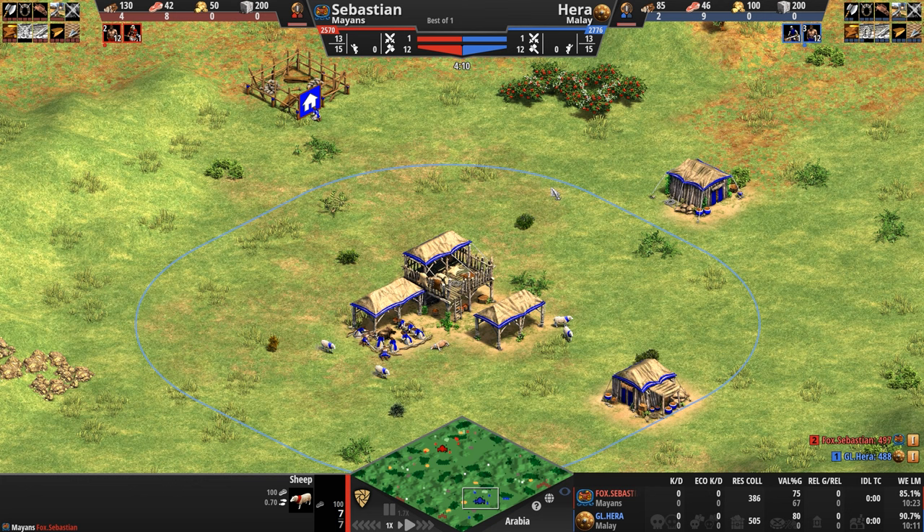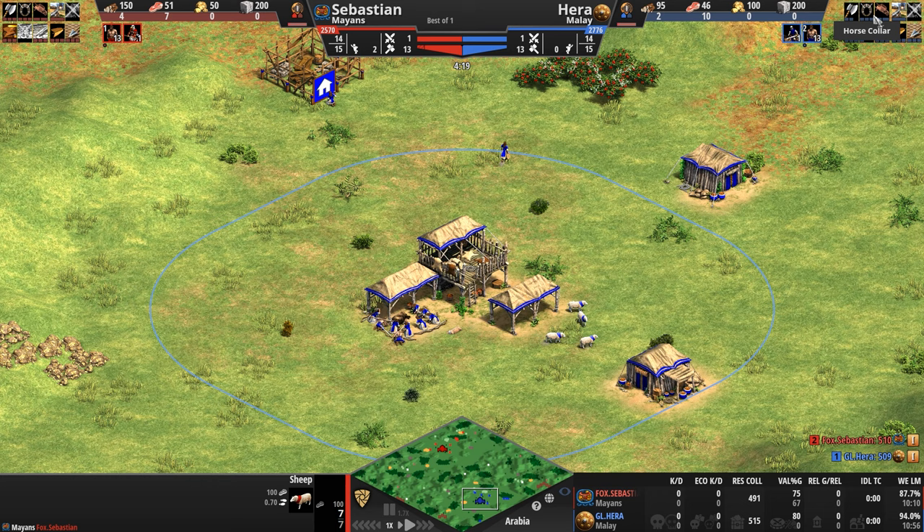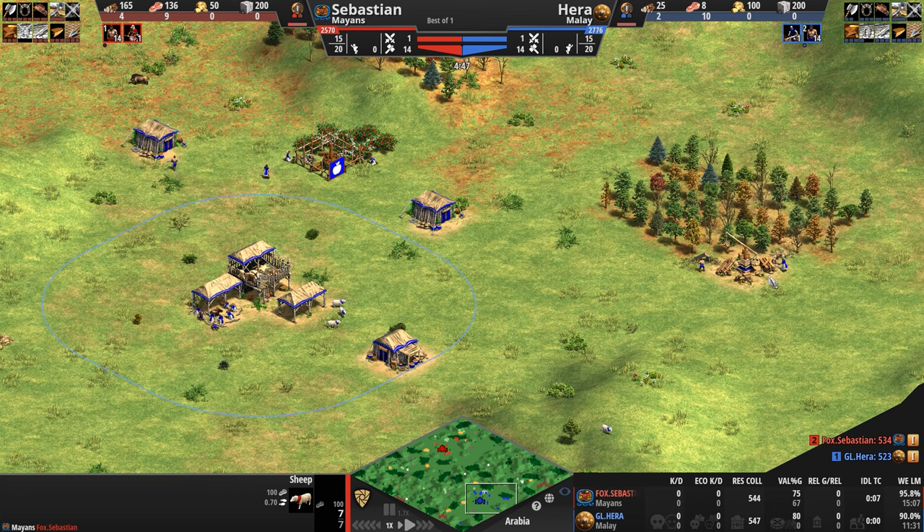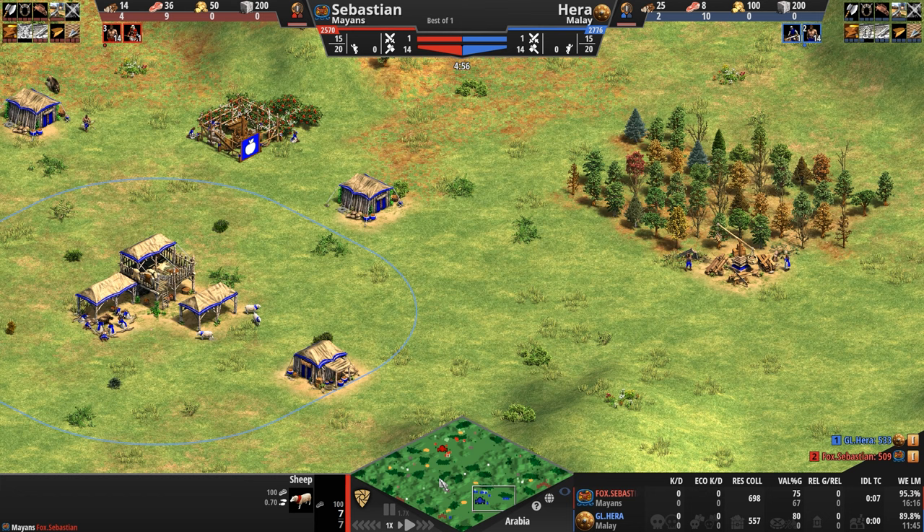So when Hera goes up to the next stage, those three boxes will light up automatically. Their militia line units can be upgraded to cost no gold — only food — which, combined with the Supplies upgrade, gives them a pretty good 65-food two-handed swordsman trash unit, because the Malay do not get champions. Now to help you raid your opponent, the Malay can turn to their unique unit, the Karambit Warrior.